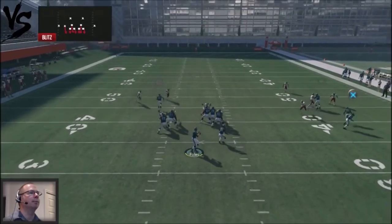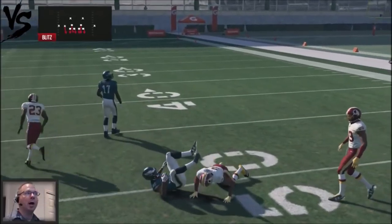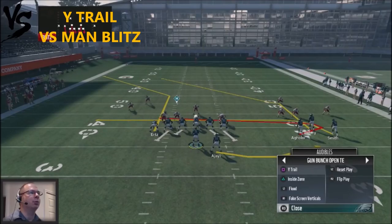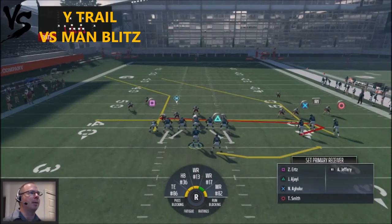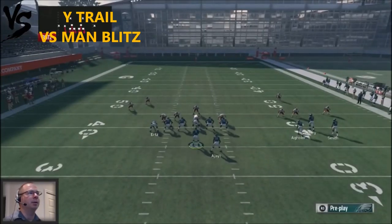The other routes take too long to develop and don't really go anywhere, so go with the high-percentage stuff. Running it again, I'm picking up an easy 10-yard gainer on a fastball, getting rid of it against a man blitz.